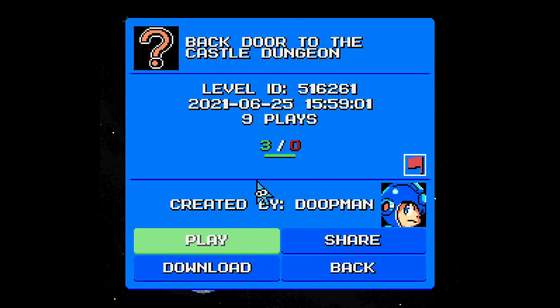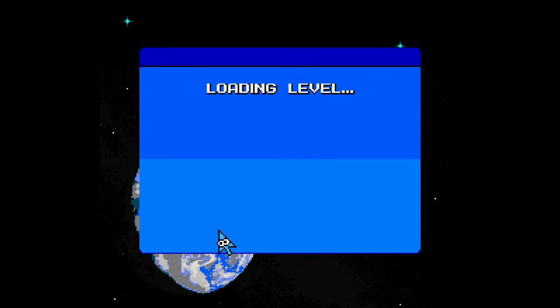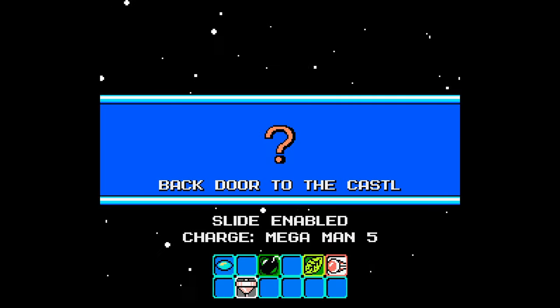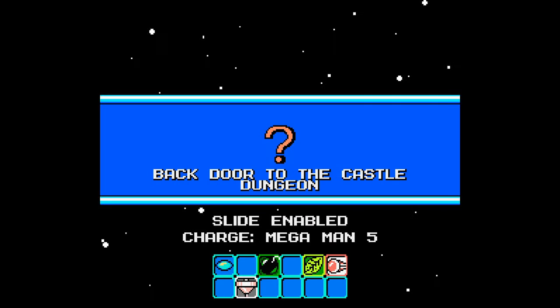Three likes, no dislikes, nine plays. His previous level was something like Mission: Grab the Weapon and Get the Fuck Out of There — the full title escapes me. It was one of the more well-received levels I've played, amongst the fellow commenters. So, backdoor to the castle dungeon.